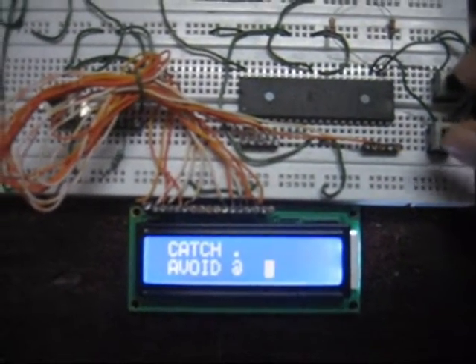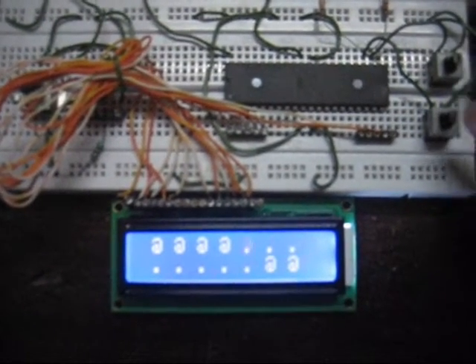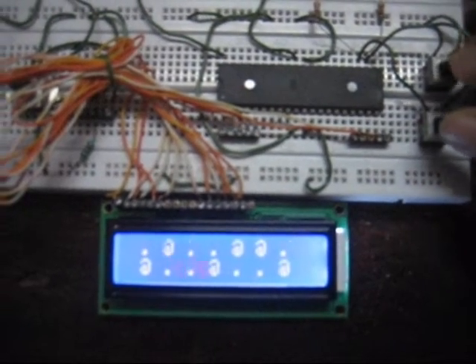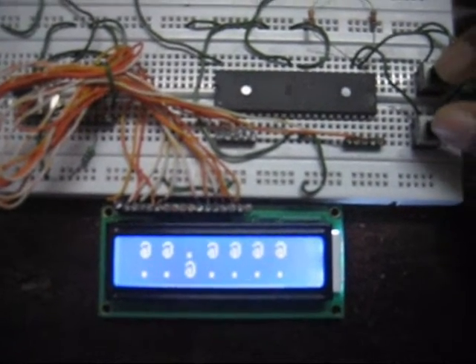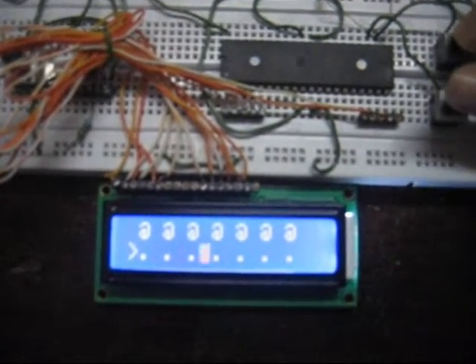Now the game will begin. I have to catch the dot and avoid the red sign. I will have 2 lives. As long as I haven't pressed any of these 2 buttons, the game will not start. So now let's start the game. The game has started now.